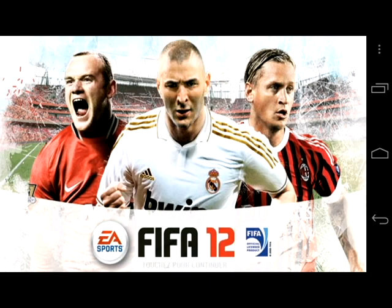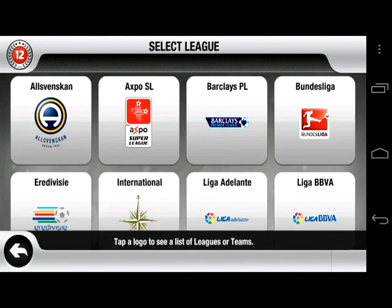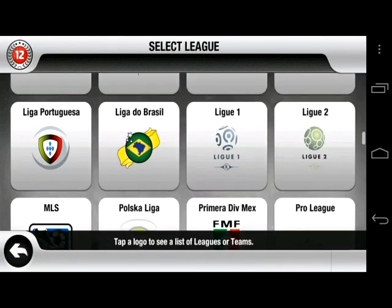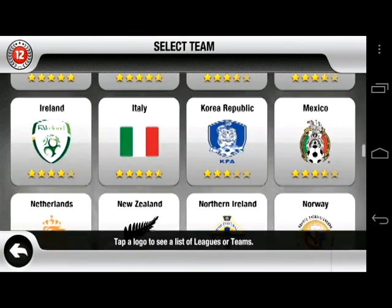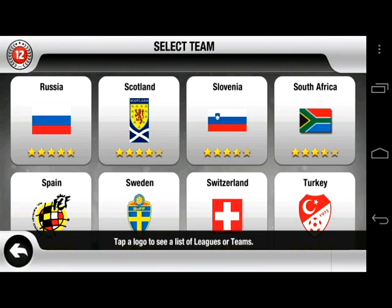FIFA 12 is the latest version of EA's excellent soccer sim for Android. It allows you to select from 22 different league competitions from across the world, or pick from 42 different national teams. There are more than 500 licensed teams in the game in total.